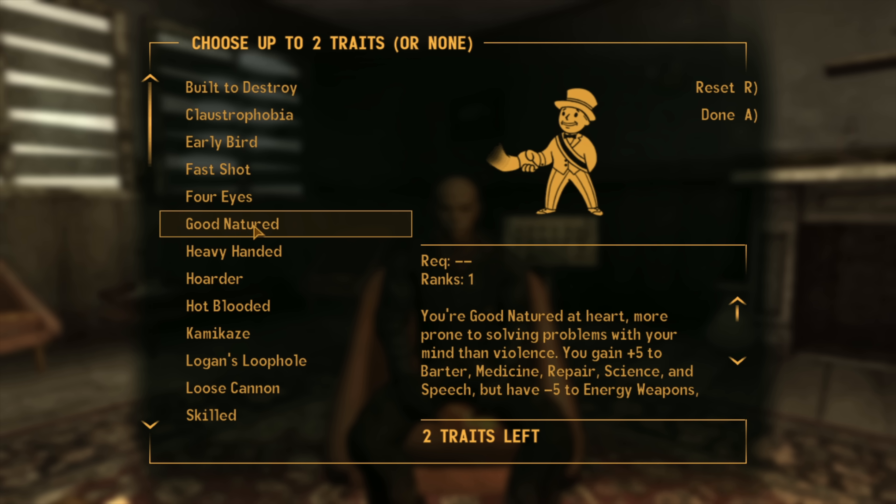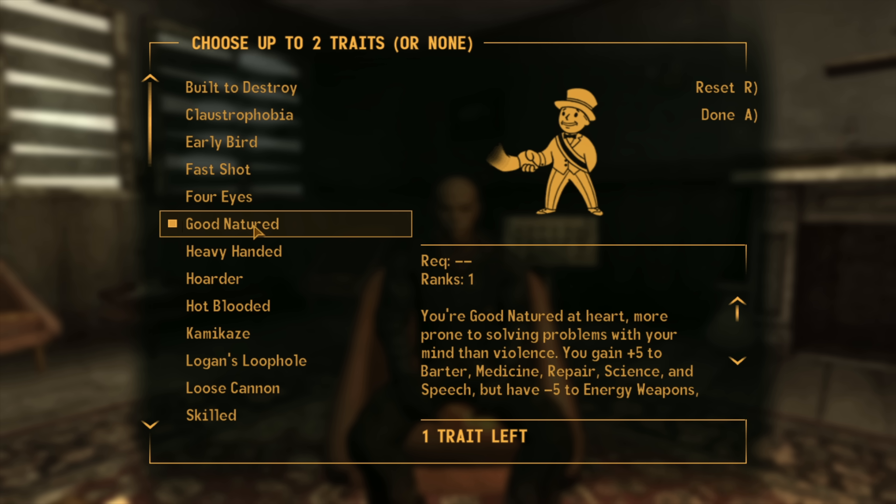For our skills we can tag up to three skills, raising our score by 15 points, so we decide to go for Science, Repair, and Sneak. This is extremely important as it will allow us to have access to Lonesome Road, however we do need to gather what we can in the main hub first.